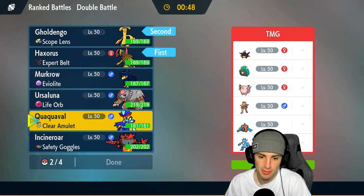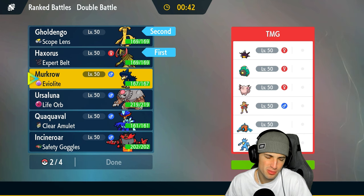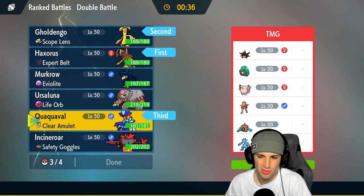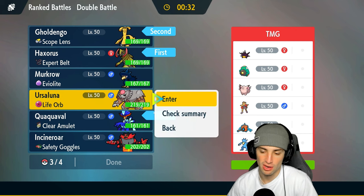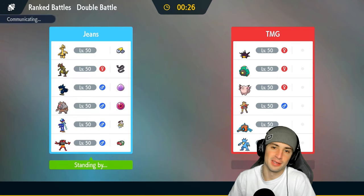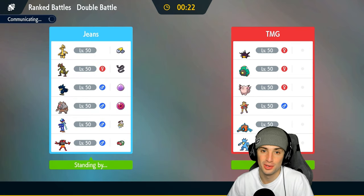I'm going to lead with both Haxorus and Gholdengo. Quaquaval could be pretty good too - does Clodsire set Trick Room? I honestly don't know. I'll go Quaquaval. And last but not least, I'd rather have Ursaluna especially having a ground type, but they do have a lot of water types so we're still going Ursaluna. Let's lock it in. Ideally I can just set up that crit boost with Dragon Cheer and do ridiculous damage.